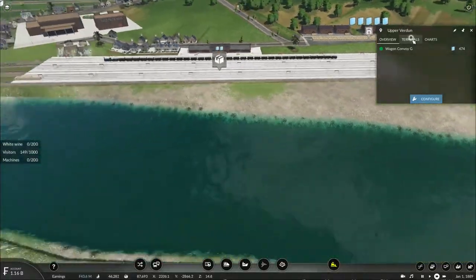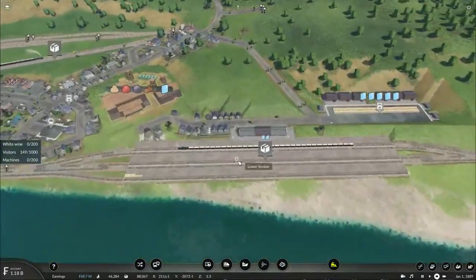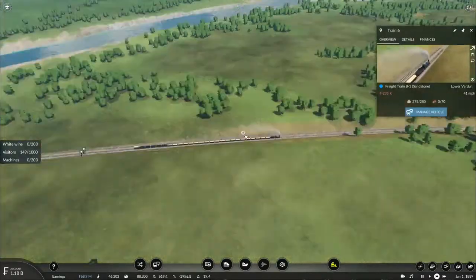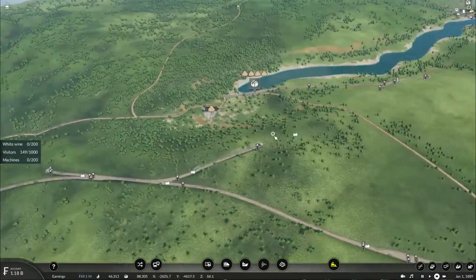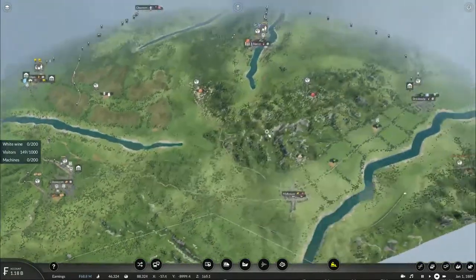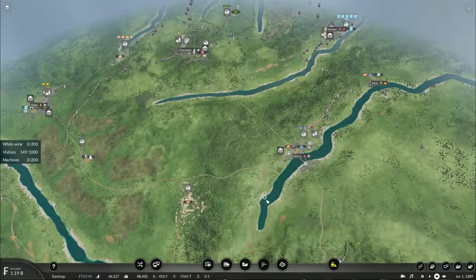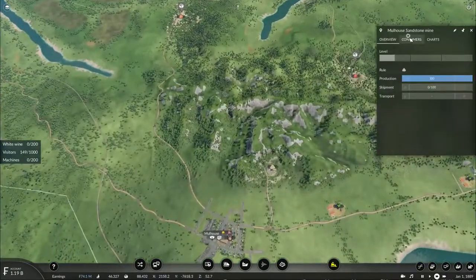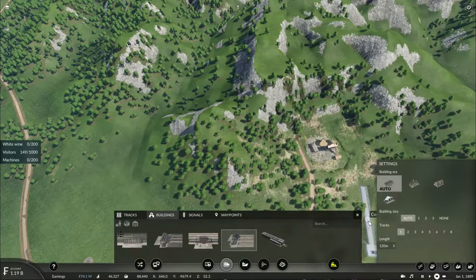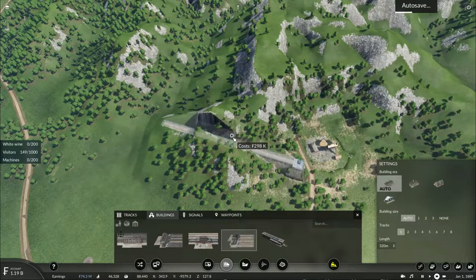There are already 474 units of glass waiting to be picked up by my wagon convoys to be taken to the red wine factory, and 16 units of glass waiting for the white wine factory. Thankfully my train of sandstone is nearly there, and that sandstone mine is doing well. I could basically connect the one near Mulhouse and loop it in to Verdun that way, since it is producing 100 units. Let's make one more extension of the railway — I'll have to lower the station platform to get it level with the roadway.